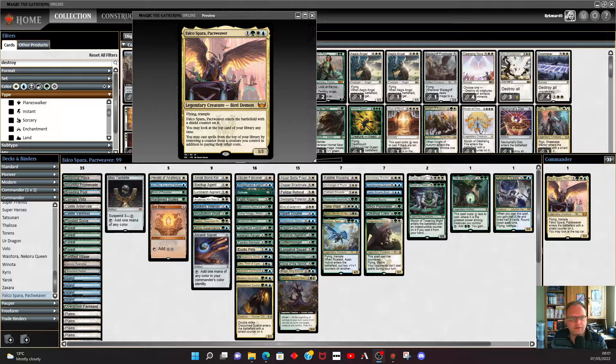Hey and welcome back to the YouTube channel. Today's little video is another one of the mythic rares on MTGO that crashed in price overnight — it's Falco Spara, Packer Weaver. It's one colorless, a green, a white, and a blue for a 3/3 flying trampled creature. It comes into play with a shield counter on it. You may look at the top card of your library at any time, and you may cast spells from the top of your library by removing a counter from a creature you control, in addition to paying their other costs. So basically, if you've got creatures with lots of counters on them, you take that counter off and cast whatever's on top of your library, hopefully another creature that comes in with another counter, and you keep repeating into ad infinitum.